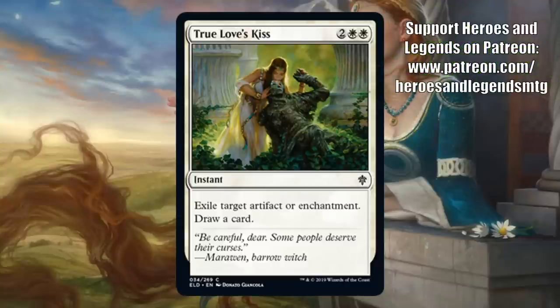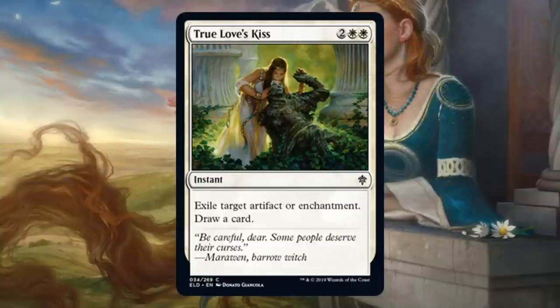True Love's Kiss. This one is a cantrip, and it does exile target artifact or enchantment for two white and two at instant speed. It's a common. The big question for me is whether this is a sideboard card or a main deck card. We haven't seen the whole set yet, but there does appear to be at least a fair amount of artifacts and enchantments that could matter. If the environment really promotes those types of strategies, then maybe it's not wrong to main deck one of these, but more likely this is something in your sideboard that you bring in when you need it.